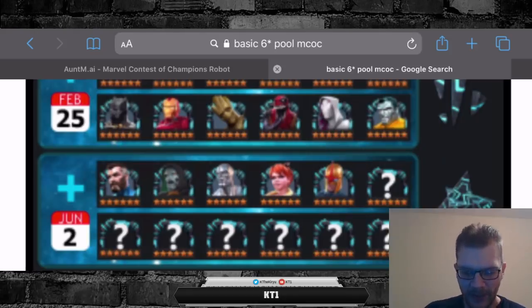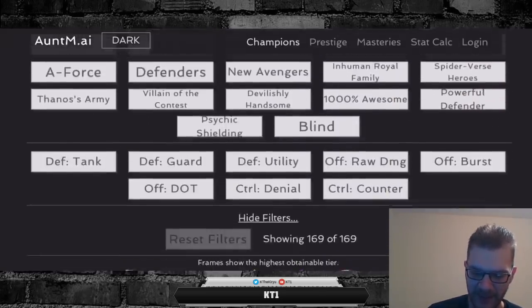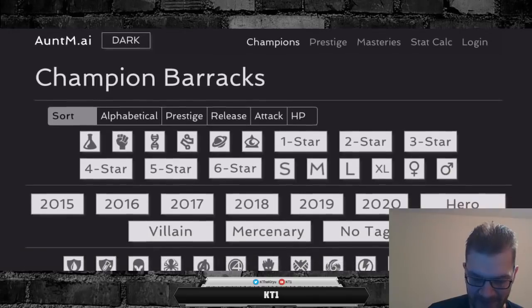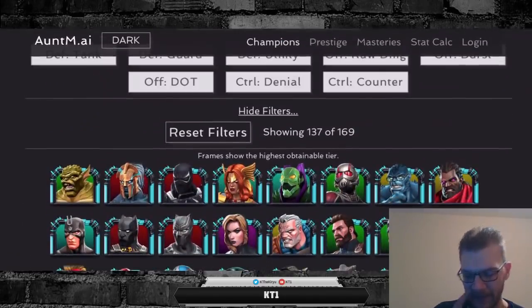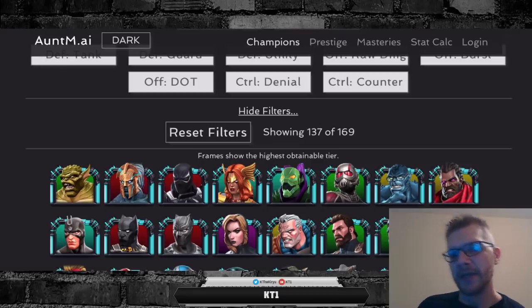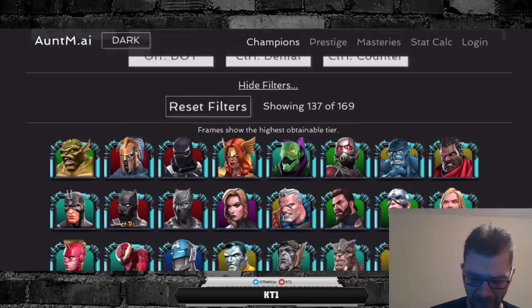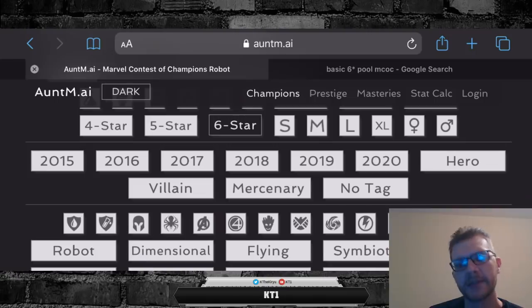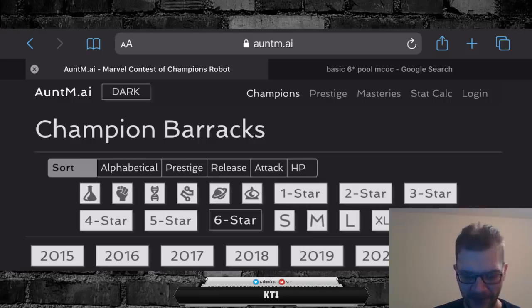That will be available in the hero crystal pool between basic heroes and featured hero crystal pool. If you put in a filter for six star, it says it's displaying 137 out of 169 champions — that means 137 champions are currently available as six stars in one way or another, and only 32 are not. Out of those 32, six are going to be added, so we'll only have about 24 to 26 champions in total that are not available as a six star once the new featured crystal comes out.